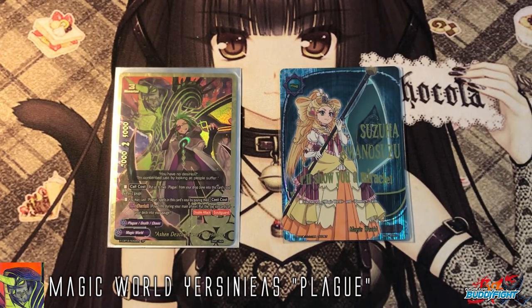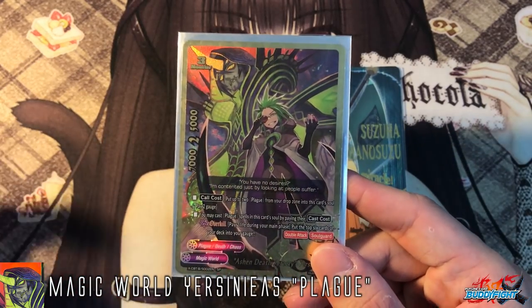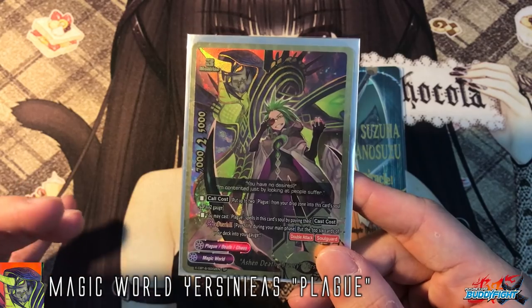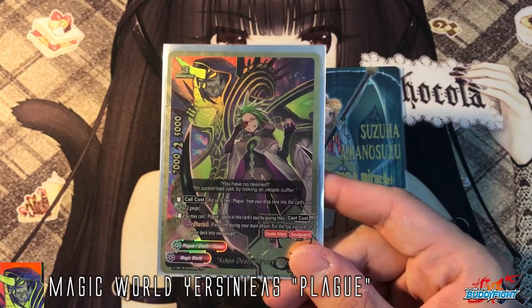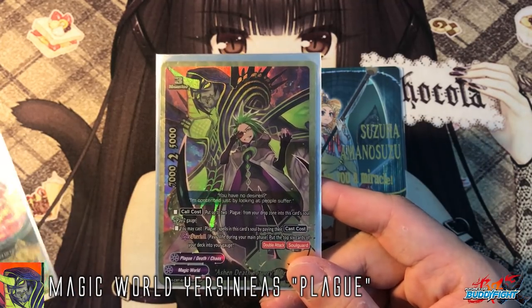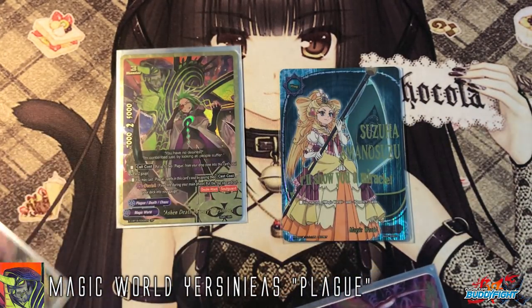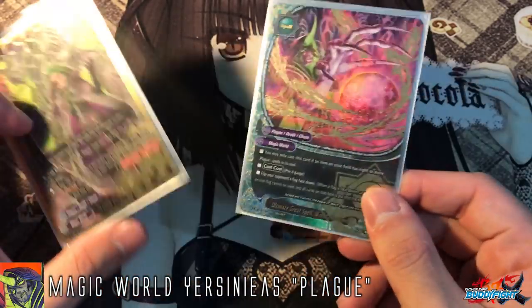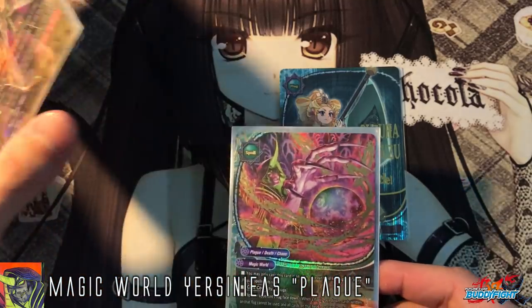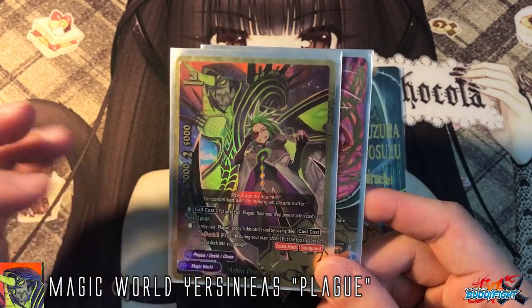The buddy we have here is Ashen Death, Ysinius. Most of these monsters are named based on diseases, such as Ebola. Most of the monsters I play are size 3. Ysinius's call cost puts up to 2 plagues from the drop zone into his soul — it could be monsters or spells. I highly recommend putting spells inside him because his second ability lets you cast plague spells in his soul by paying the cast cost. You can fetch any plague spell from your drop zone, even the finisher spell, put it in the soul, and cast it immediately.